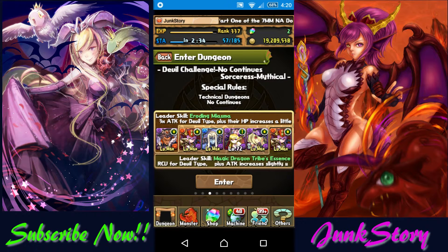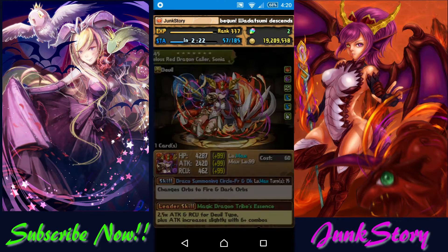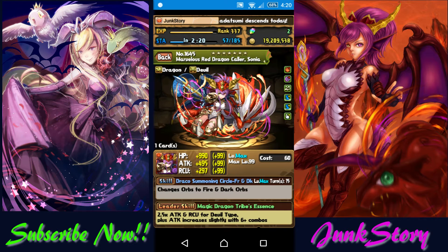This dungeon is actually a lot easier than the other dungeons in the Devil Challenge. For leader, I'm using Lubu, but you can also use Harald Earth or Red Sonia. My first sub is Red Sonia — her orb change is important for any Devil's team.